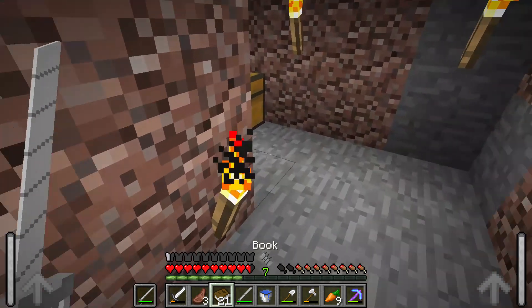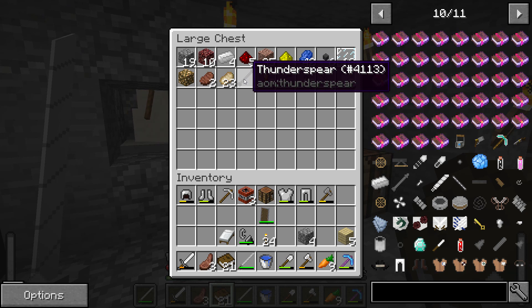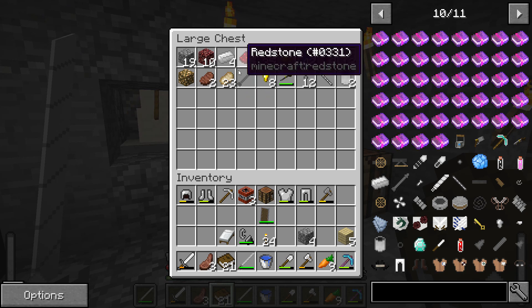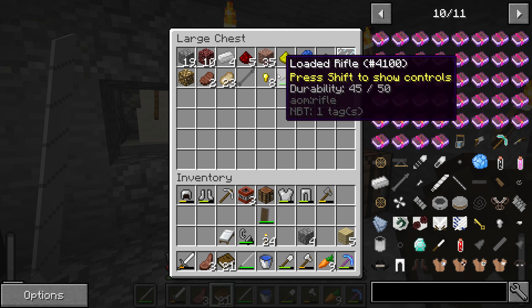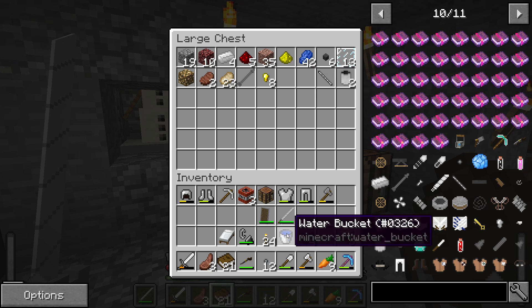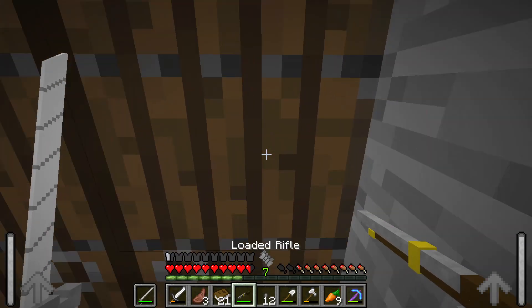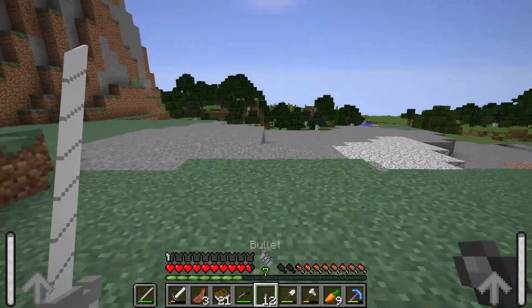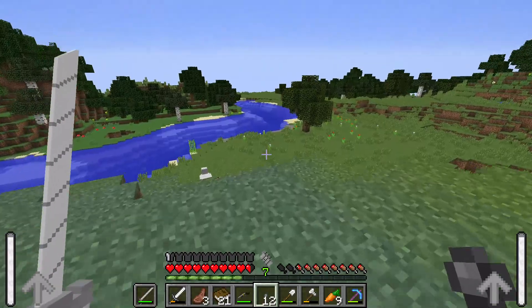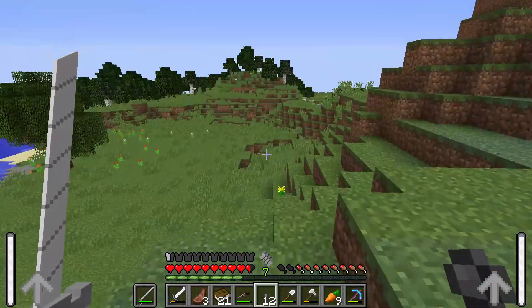I made two thunder spears earlier and only used one of them. I also made a rifle, so I'll show that off right now. I was able to kill a few creepers with it, but the rifle requires bullets which are kind of costly to make — they require gunpowder and I don't have that much of it.